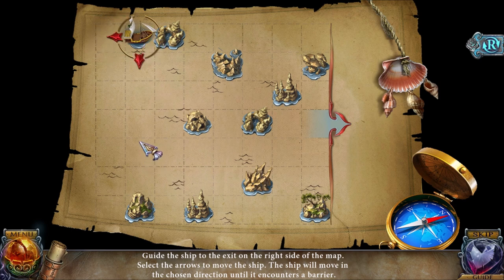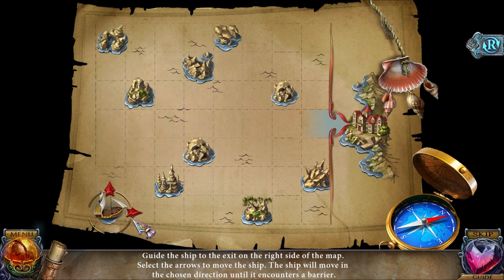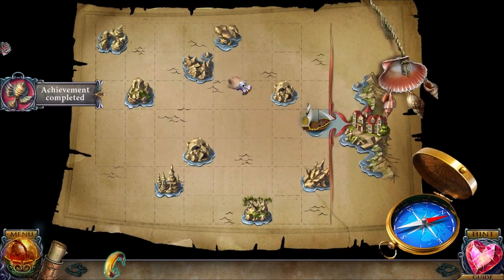Up, right, down, then right, down, right, up, right. And then here we're going to have to go down and around, sort of in the upper right area. Down, right, up, right, up, left, down, right, up, and right. We kind of had to spin around in a circle in the upper right — that's how you solve that puzzle.